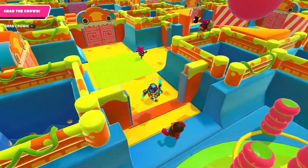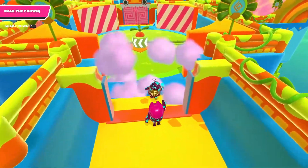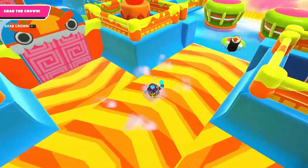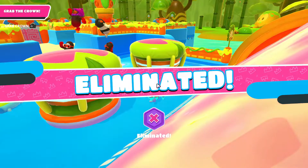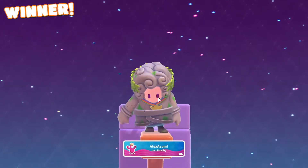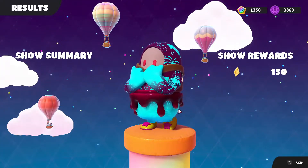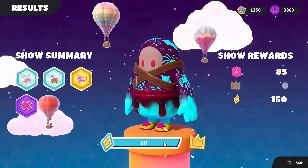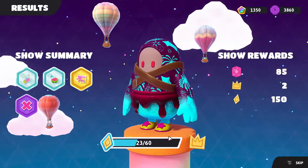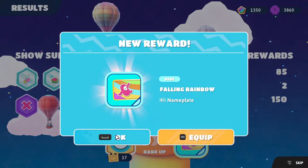I try to catch up by picking the right doors — we only have one choice at some points. We're at the very end and I miss the jump to the crown. The crown actually moves, and someone else grabs it to win. It was a really close game. We still got 150 crown pieces for completing a challenge, giving me two new crowns and leveling me up to level seven with a brand new nameplate.